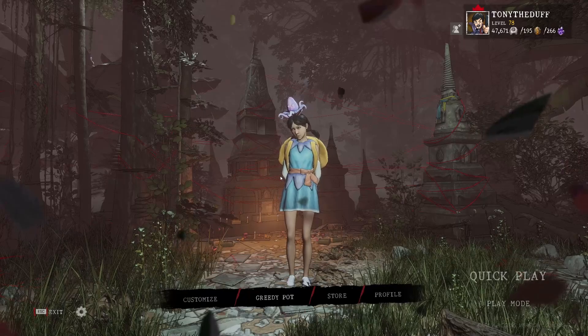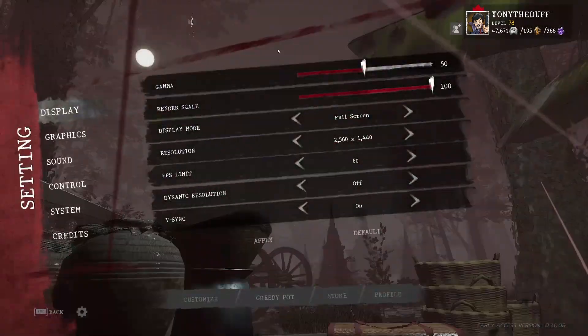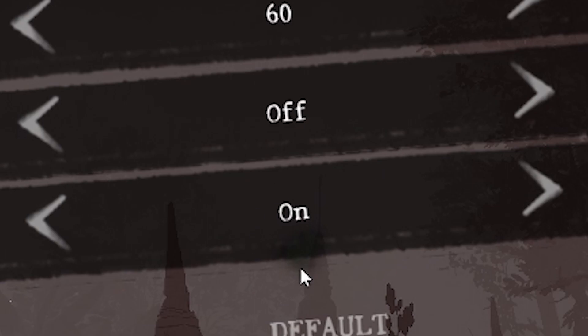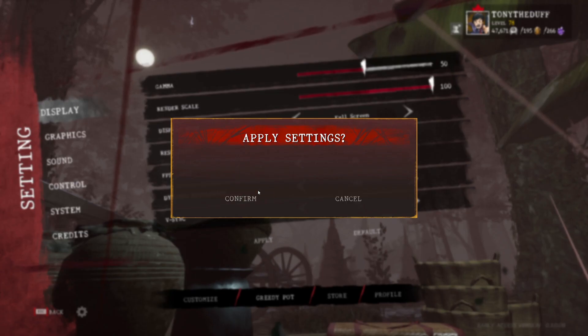First things first, go over to your settings and make sure that you are on full screen. Do not be on borderless or windowed — this only works on full screen. Also make sure you have V-sync on. Hit apply settings so everything goes through and the system knows you are on these settings.